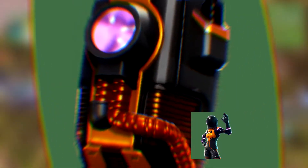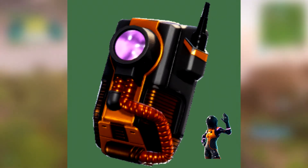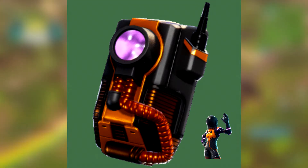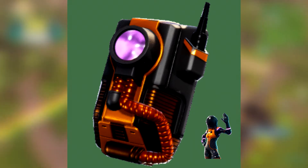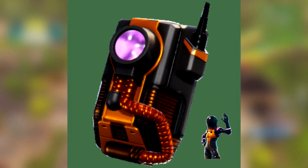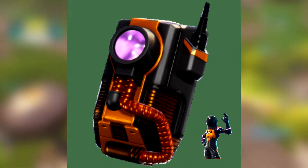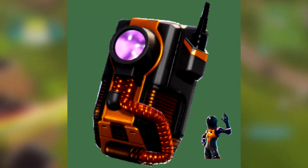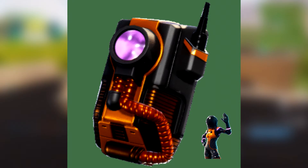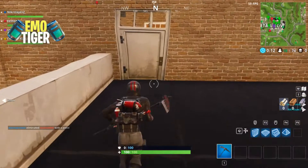Next up we have the Dark Void back bling, which comes along with the female equivalent of the Dark Voyager skin called the Dark Vanguard. It has purple highlights and metallic orange and black around it. It looks very similar to the Dark Voyager back bling, but the pink highlights make it clear there's a definite difference.